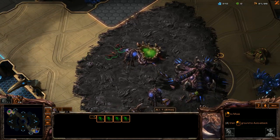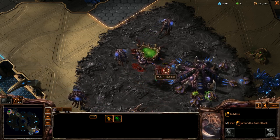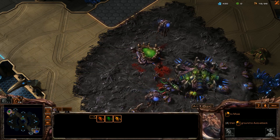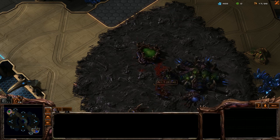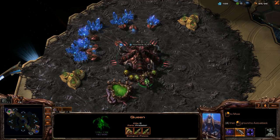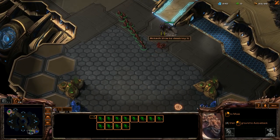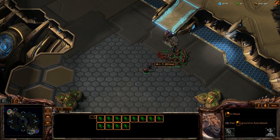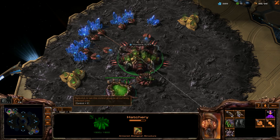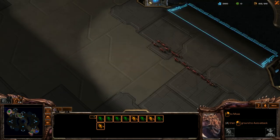From there we're just going to keep harassing them. Make sure you protect yourself always. Get that unit — birth queen, whatever. We have a mass amount of Zerglings incoming. I'm going to wait for this crew and then we're just going to go in and annihilate.